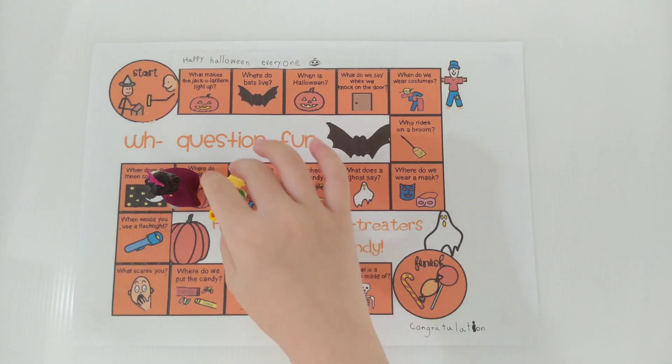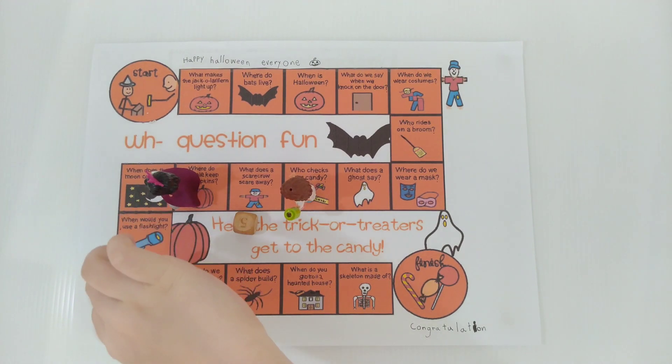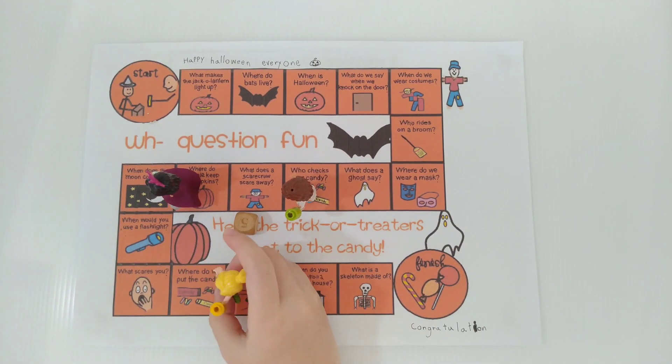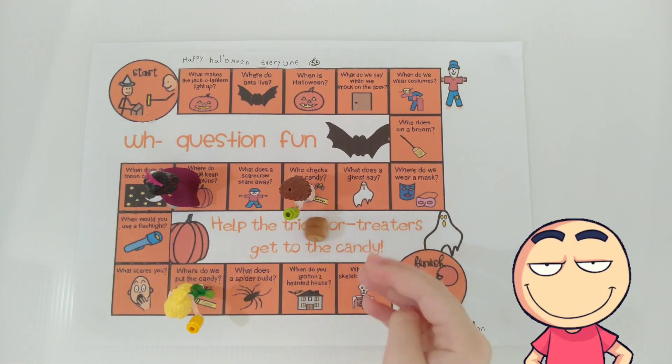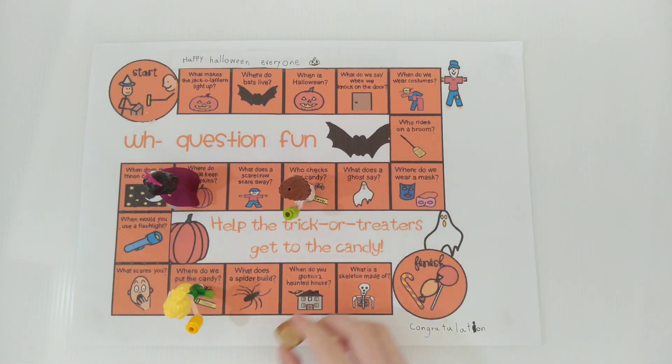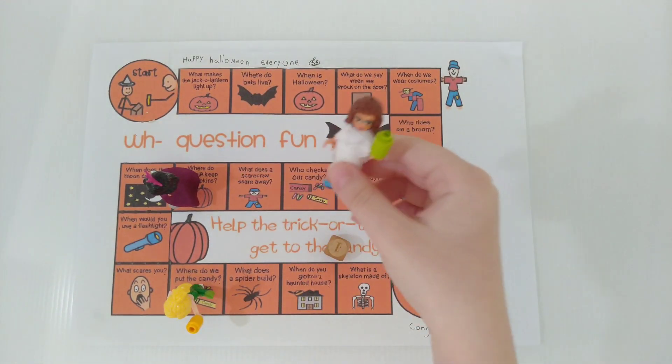Now Stephanie rolls 5 again. Stephanie, where do we put the candy? I don't know. I put it in my pocket. Thank you. Olivia rolls 1. I know, I know. It's a crow. Yay.